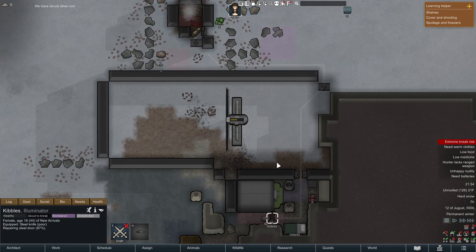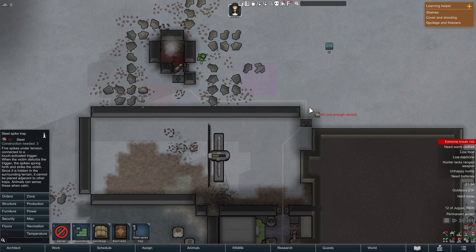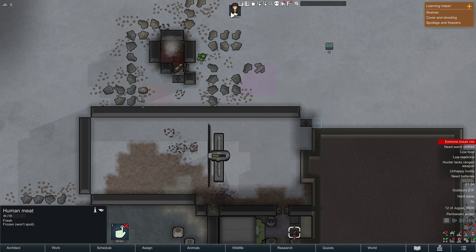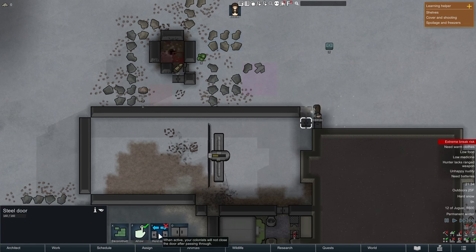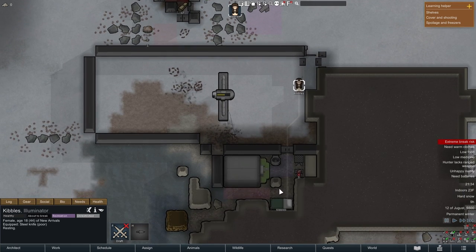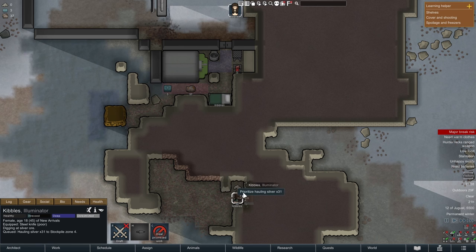While waiting for the next event, I add an additional trap so I don't have to run to the geyser house during future trap cycles. I considered making a fancy recreation room, but without art to put in it there's no point, and I probably wouldn't have had time to start making art anyway. After waiting and waiting, some people finally arrived.